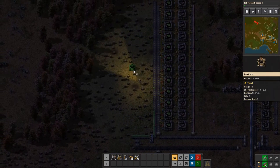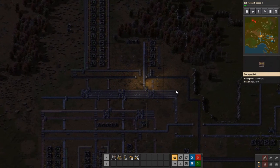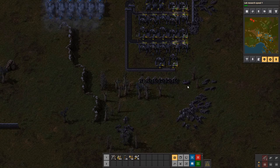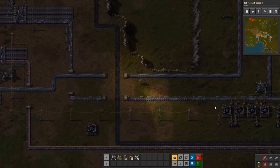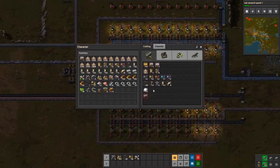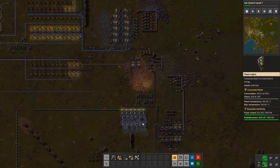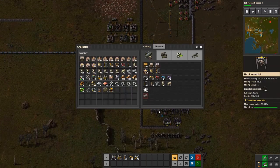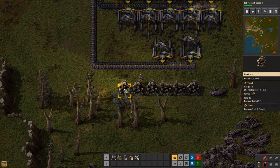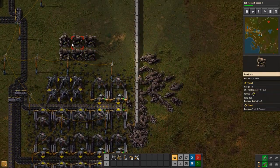Let's put a couple of turrets over here just in case. You're almost out of ammo — we'll reload you. We have a lot of bricks, let's just construct walls. We won 86, okay this is fine now. You're still good.